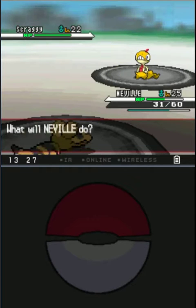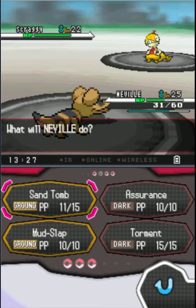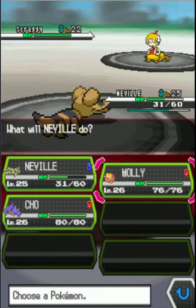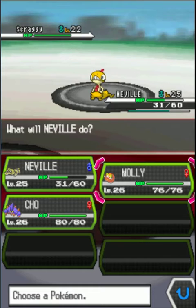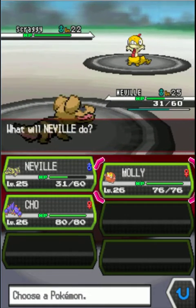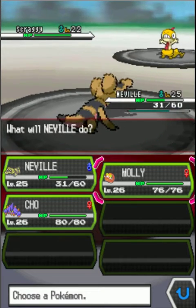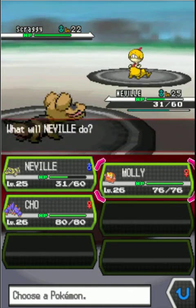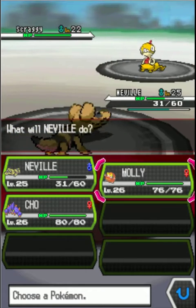A Scraggy is next. I think that has to be Molly to take this one, because I think Ground type is also weak to Fighting. Let me double check that — it looks like it is not. But Fighting is good against Dark type, which Sandile is also a Dark type. I'm going to look up Sandile's weaknesses. Yeah, it's weak to Fighting, so we are gonna send Molly.